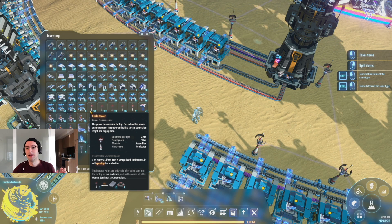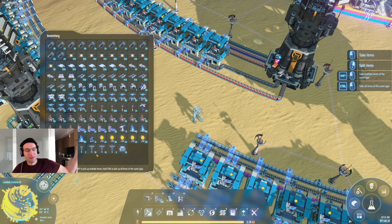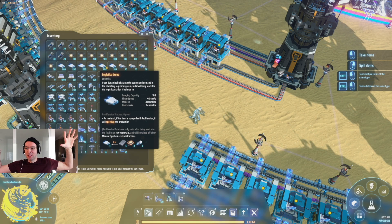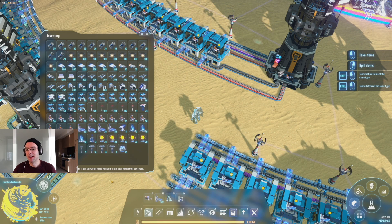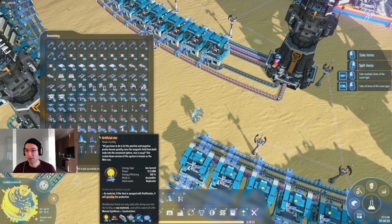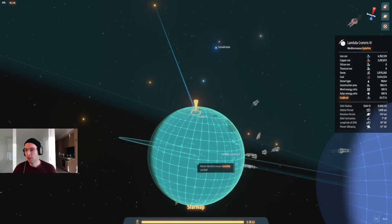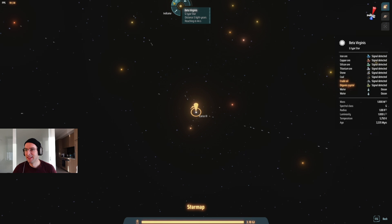We'll need a whole bunch of Tesla towers to connect everything together, then a bunch of these interstellar logistics stations as a sort of export hub — we'll get the materials into it and then other planets will be able to come and request the material. We need a lot of drones to go around and collect all of the newly mined material from the various sources and deliver it. We don't need belts really because we're going to be using these drones, we don't need artificial stars, don't need a lot of other stuff.